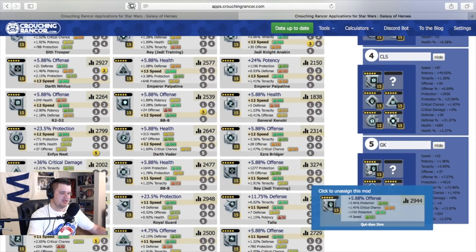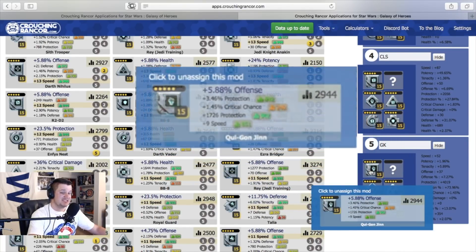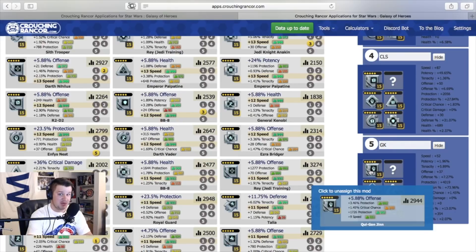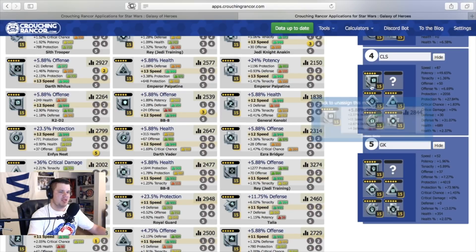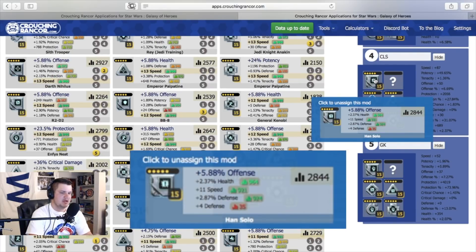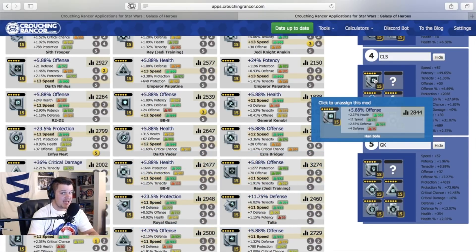The reason why I sacrificed this is because look at the secondary stats — he's going to gain plus 3.46% protection and 1,700 protection from this mod as well. This is a beautiful tank mod. Plus 9 speed is still pretty good, and in my opinion worth sacrificing the speed for that additional protection. Another example is Commander Luke Skywalker — I gave him Han's Square, which has only 11 speed. I could probably find a little bit better speed for him, however the reason I'm giving him that mod is because I want to complete the set bonus with the crit damage. For General Kenobi there was a secondary stat that was important, and for Commander Luke Skywalker there was a set bonus that was important. You really want to consider both of those things.